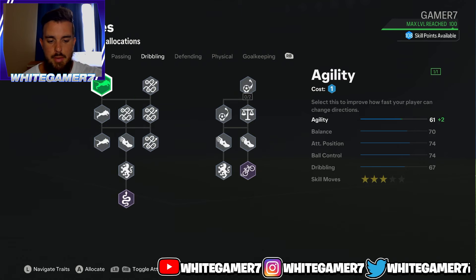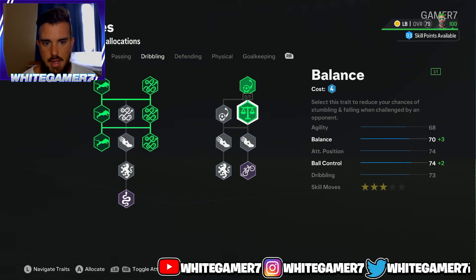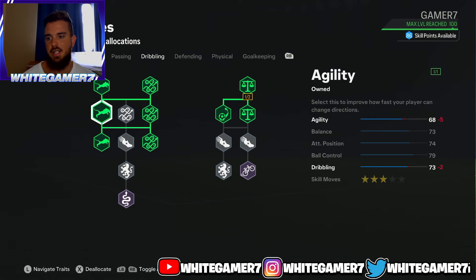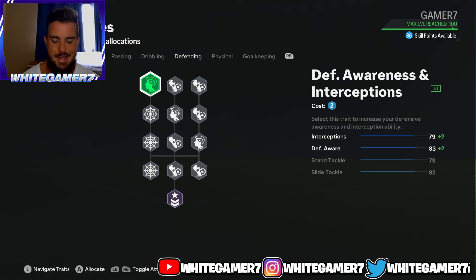From dribbling, focus on some agility and then get these three dribbling nodes, then some balance and ball control. Ball control is important as a fullback and defender in general — 79 is decent enough. Then 73 balance determines how often your pro falls when being challenged by other players: when pushing up and someone tries to out-body you, the higher the balance the better. 68 agility helps determine how quickly your pro turns with the ball, and also when jockeying to defend with left trigger.